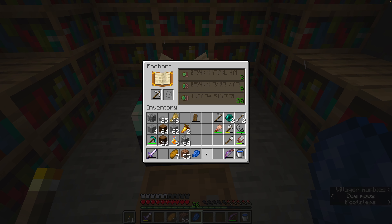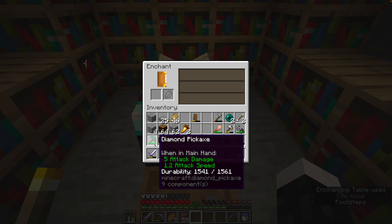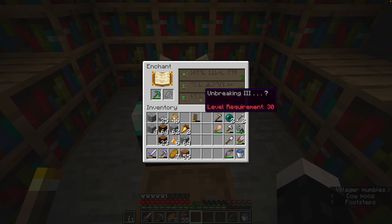Let's try on this pick. Silk Touch — there it is. Between episodes I'm going to get 30 levels so I can put Silk Touch on this pick, and then I will get us a bunch of stone. Next episode, we will get to work on this village. And that's where I'm going to wrap this one up.